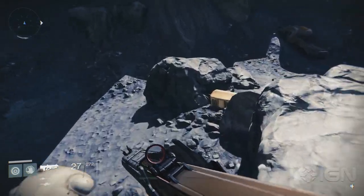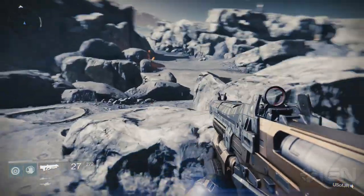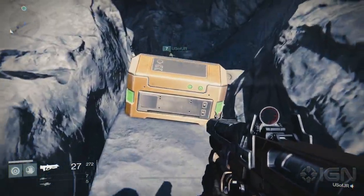Now let's head to the Moon. I've heard wizards are from there. The first can be found on your way to the Hellmouth. Drive over here on your sparrow and look between the rocks.